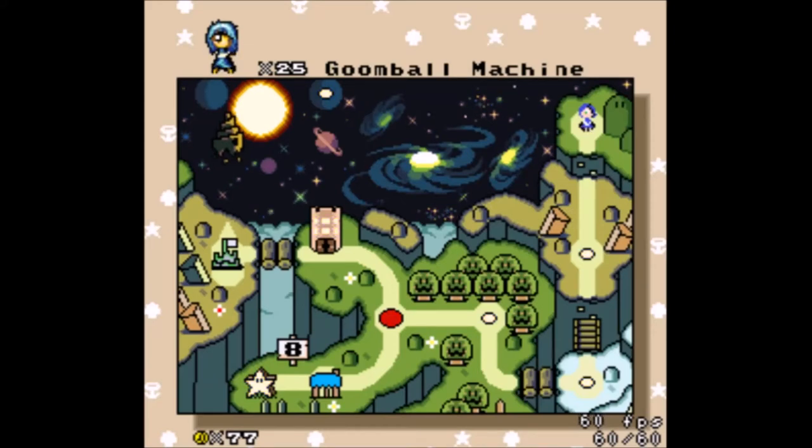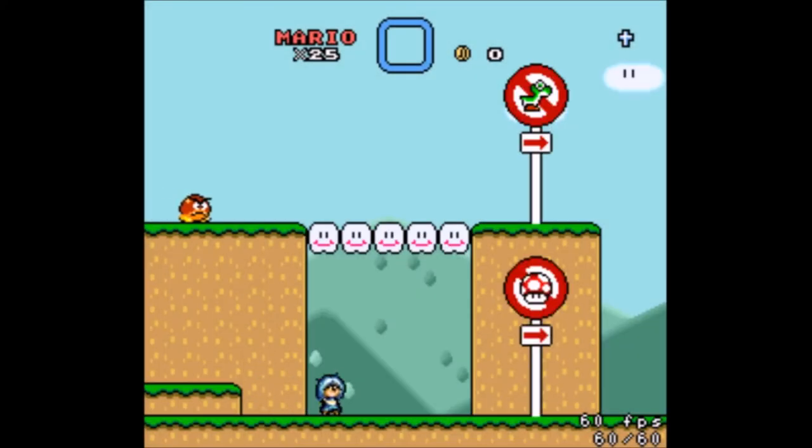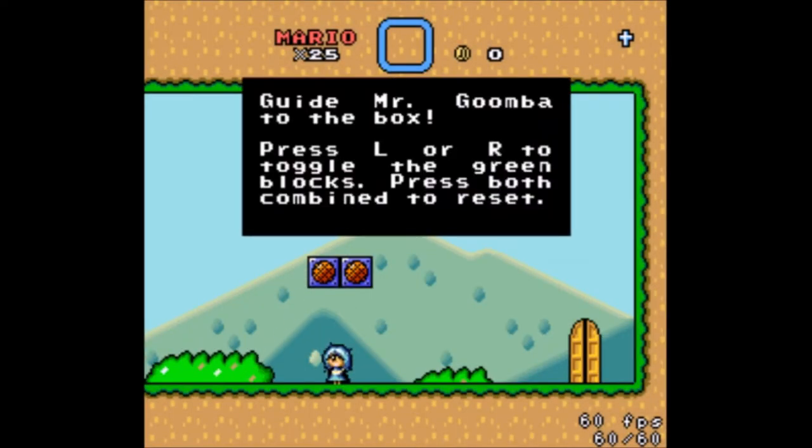Alright, welcome back to Jump One Half. I chickened out of this level last time, but it's only been about 30 seconds for me, so I'm not really getting much from chickening out. Guide Mr. Goomba to the box. Press L or R to toggle the green blocks. Press both combined to reset. I read this message 30 seconds ago in the last video, but I still feel the need to read it again.